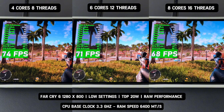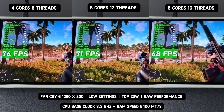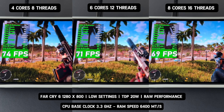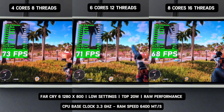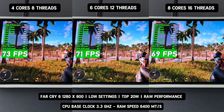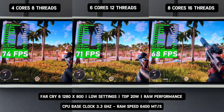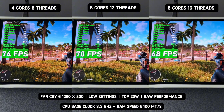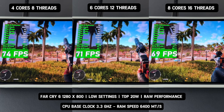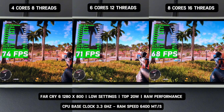First, let's look at the results. The four-core, eight-thread CPU performs the best, delivering an average of 74 FPS, followed by the six-core, 12-thread CPU with 71 FPS, and finally the eight-core, 16-thread CPU with 69 FPS. While this might seem surprising, it highlights how power efficiency and game optimization play a crucial role. Fewer cores and threads can sometimes perform better within a limited 20-watt TDP, as they require less power and are easier for some games to optimize.